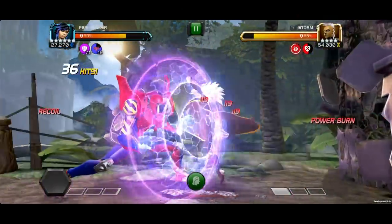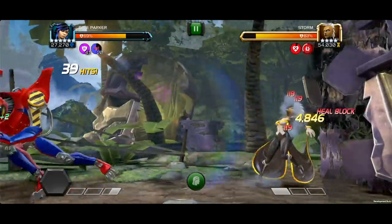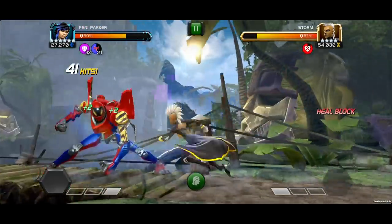Crafty summoners will find that strategically timing their attacks while the Power Burn debuff is active can stack on extra Spider Sense charges while pushing the opponent over the same bar of power multiple times. There are many uses for Penny Parker out there — are you already theorycrafting? Where would you use her? A penny for your thoughts? Sound off in the comments and let's discuss.